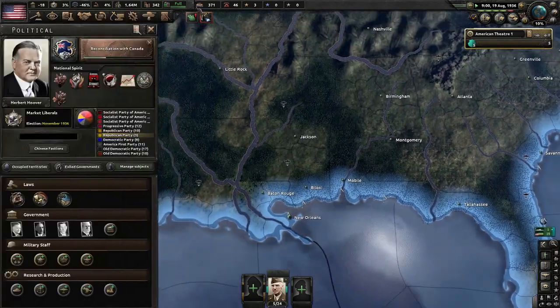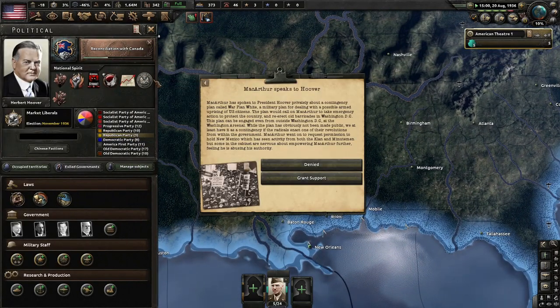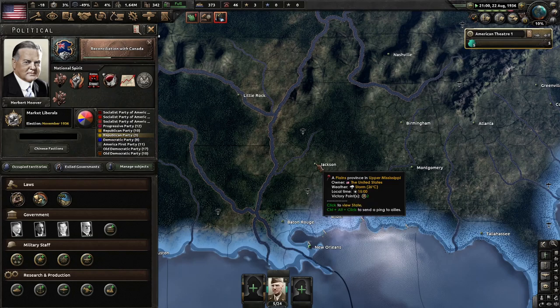The roads in Florida are looking great, even northern Florida is doing pretty well. MacArthur speaks to Hoover — MacArthur spoke privately about War Plan White, a military plan for dealing with possible armed uprisings of U.S. citizens. The plan calls on MacArthur to take emergency action and re-erect old barricades in Washington D.C. MacArthur requested permission to hold New Mexico but some cabinet members are nervous about empowering him further. Denied — MacArthur, you're not allowed to do anything. This isn't your fight.